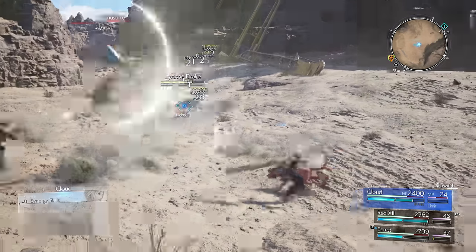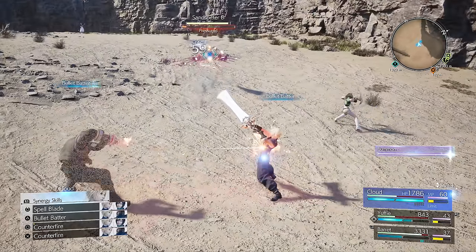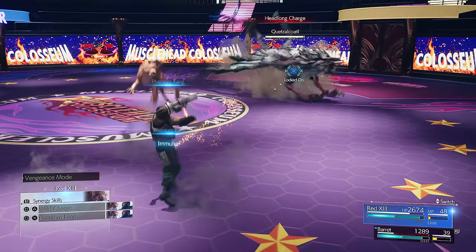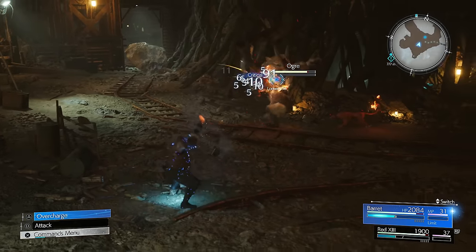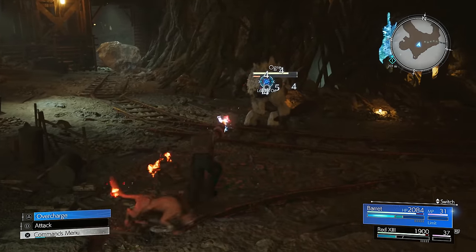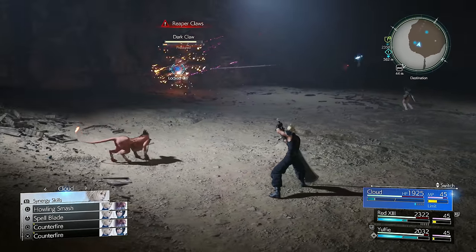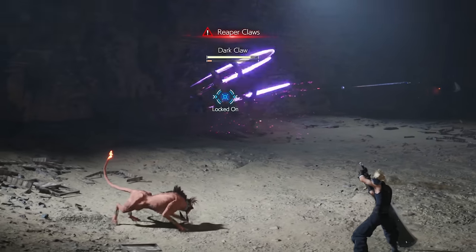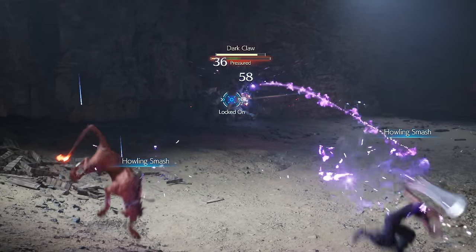First up, a lot of the new Synergy attacks mapped to R1 can actually be used to physically move allies out of harm's way, kind of like a dodge button for characters you're not actively controlling. Many of these offensive and defensive Synergies will automatically move your teammate right over to you. Here I use the R1 plus Square Synergy to get Red out of the way of the Deathclaw's big attack, which otherwise probably would've KO'd him. Instead it whiffed, and it's being punished for it.